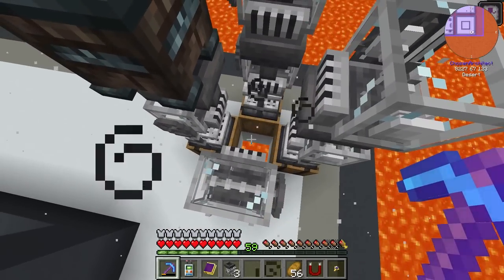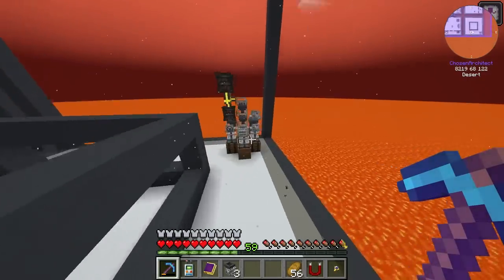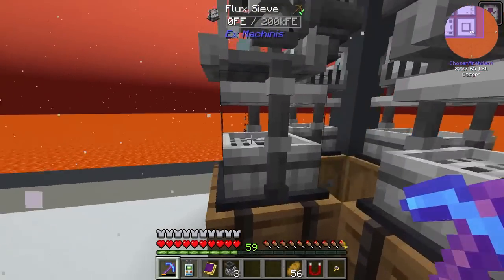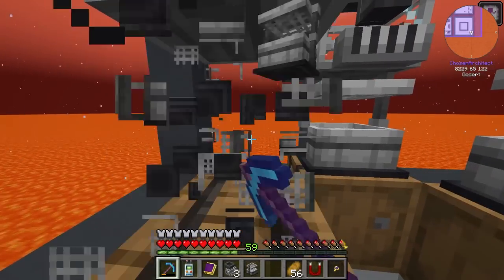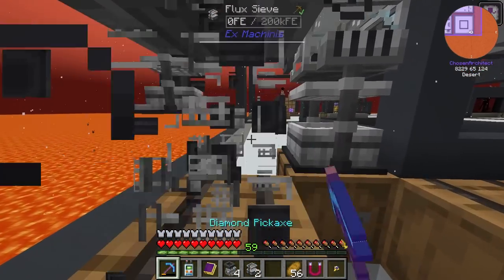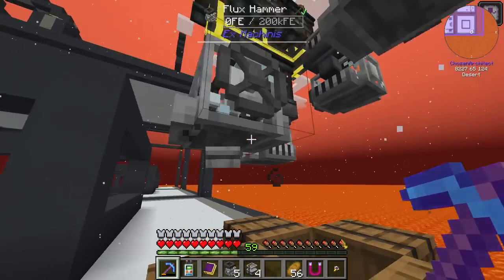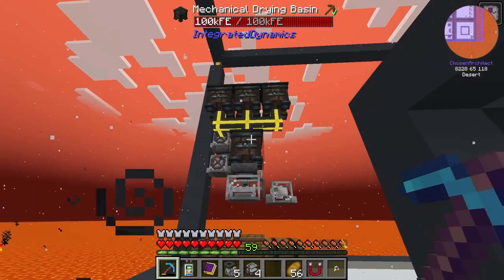Down here will be an ender chest that's going to feed to this ender chest, and on top I'm going to use a node. I'm going to stack these vertically and change them with a hammer in order to get them to all lay correctly. I need to break all of these and get my hammers set up. We'll have gravel sieve, sand, dust, and netherrack set up here, as this is the netherrack operation.